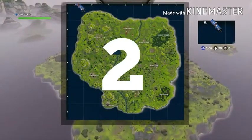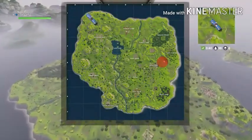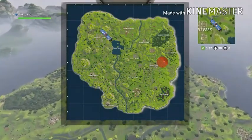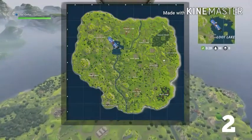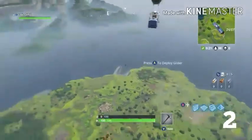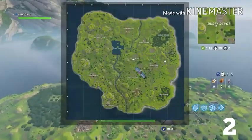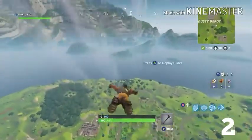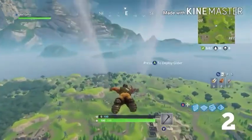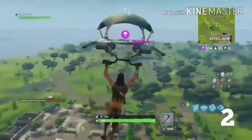Coming in at number two, we have a really good spot most commonly known as Caravan Park — it's not named on the map but it's next to Retail Row and Lonely Lodge. This is a really good place to find metal. From here you can move to Retail Row to get a few kills because that place is packed, or go to Lonely Lodge to check if there are any other chests there that haven't been looted yet.